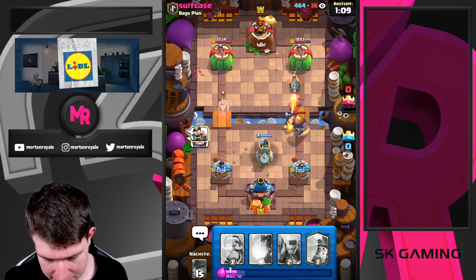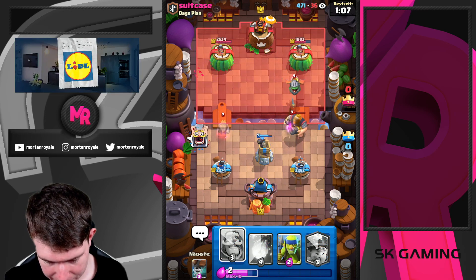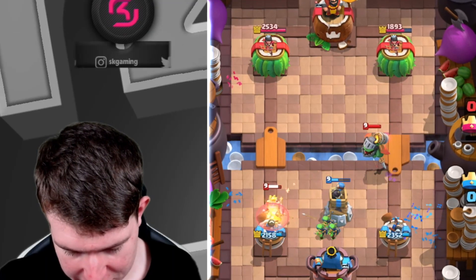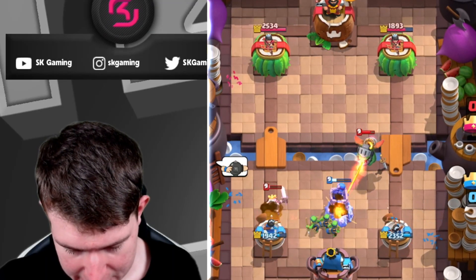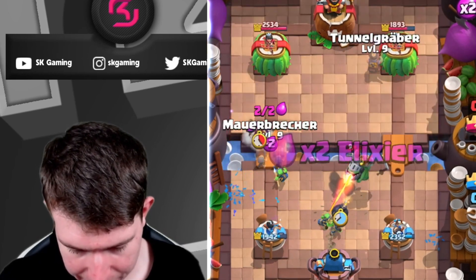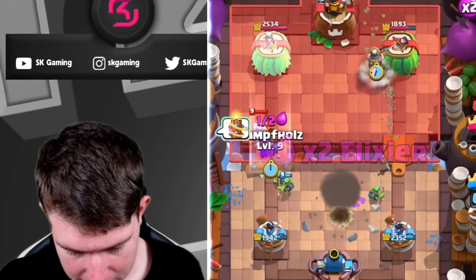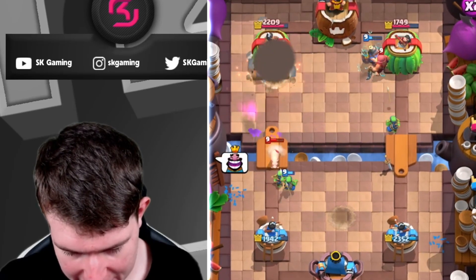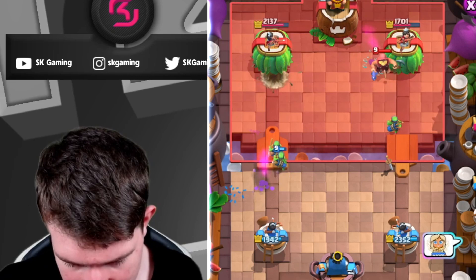We're just gonna go for bats here, just gonna log. Going for spear gobs - I need to take the damage which is not good but it's not gonna cost us the game. Going for a log here to kill the mother witch as soon as possible. Mother witch dies and we also get a connection on top of the tower, so I think it was worth it.